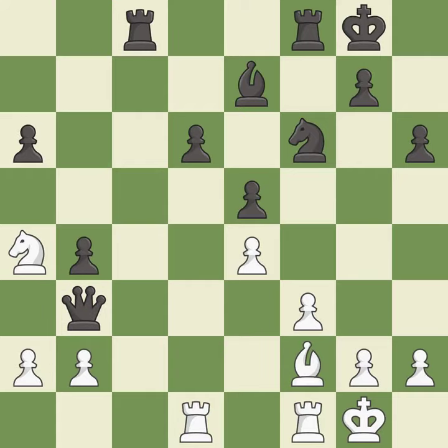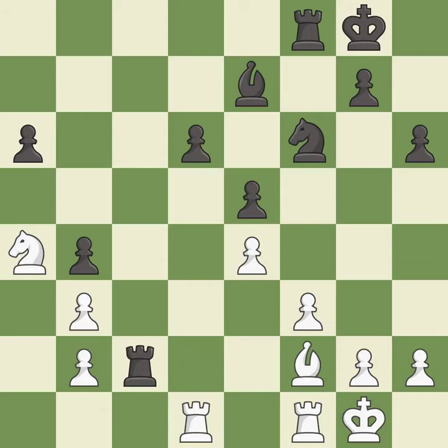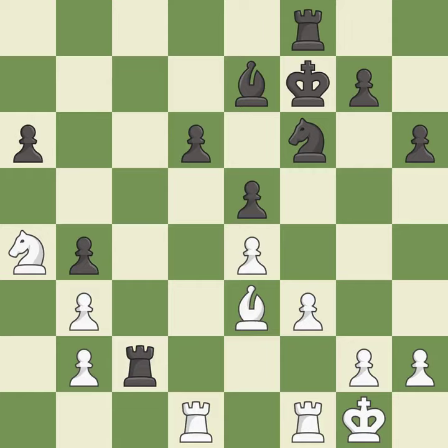Forcing the opponent to double their pawns helps create weaknesses — it is best. Recaptures — it is best. This places a rook on the seventh rank, activating the rook and restricting the opponent's king — it is best. This moves the bishop to a more active square, making it gain scope — it is best. Right on target — it is best.